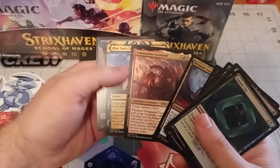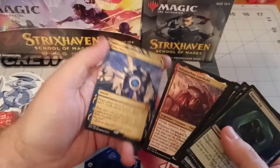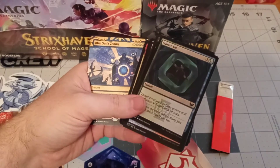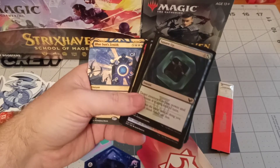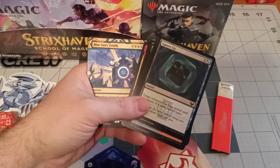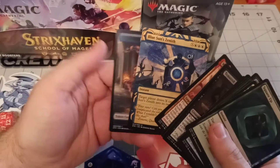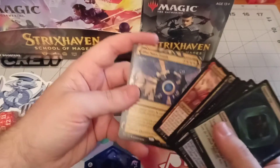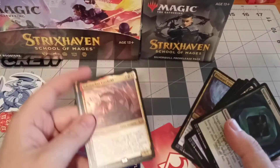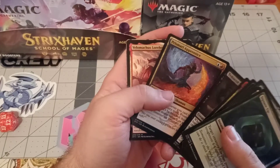Okay, Blue Sun's Zenith. Yeah, it's not much these days - like six dollars, whatever. Still looks really cool, and my mono blue wizards tribal deck has one of these in there but it's just a regular one. And of course Velomachus - the last of the Lorehold packs, you would have been the bomb of that sealed event for me. Two of these guys would have been good.